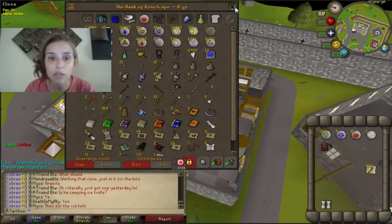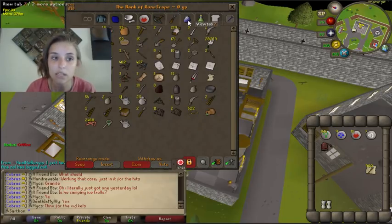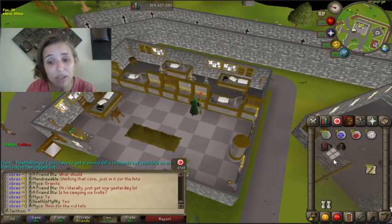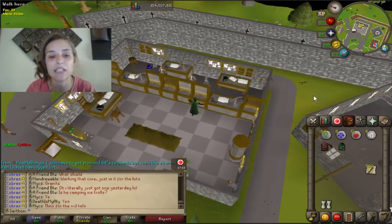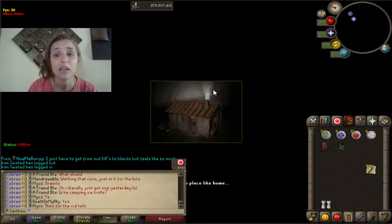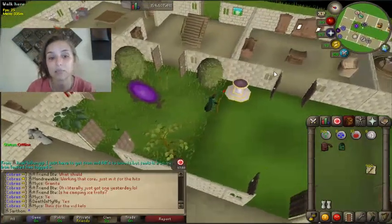Something really important is that you have earmuffs or a Slayer Helm when fighting Twisted Banshees. How many pure essence per hour will you get? I feel like I got around 2,000 per hour when I did it. I didn't find it that great — I preferred mining it, but that's completely up to you.